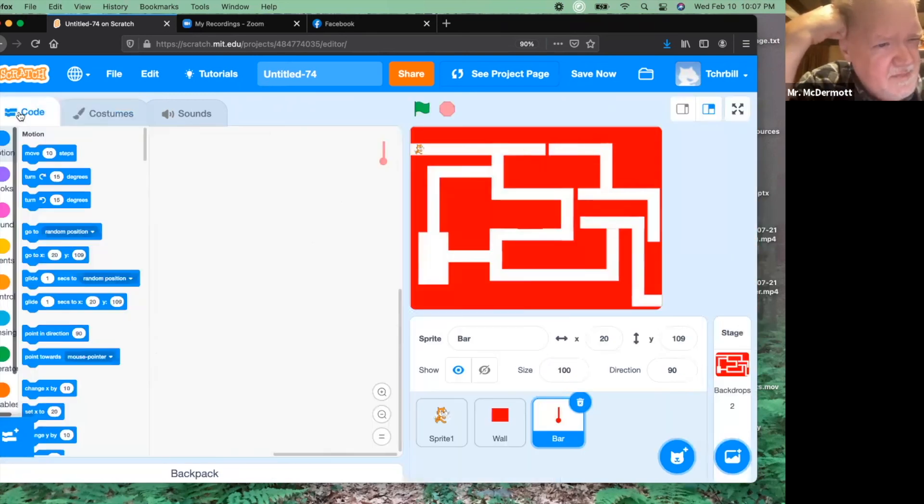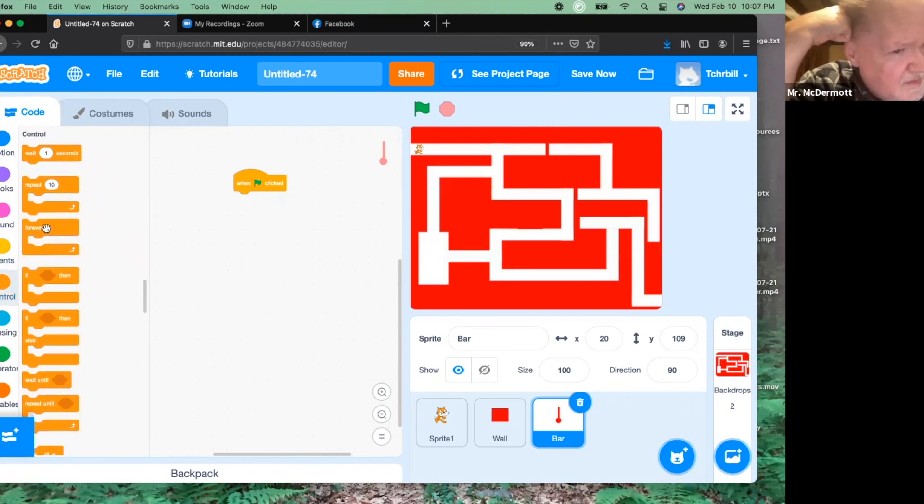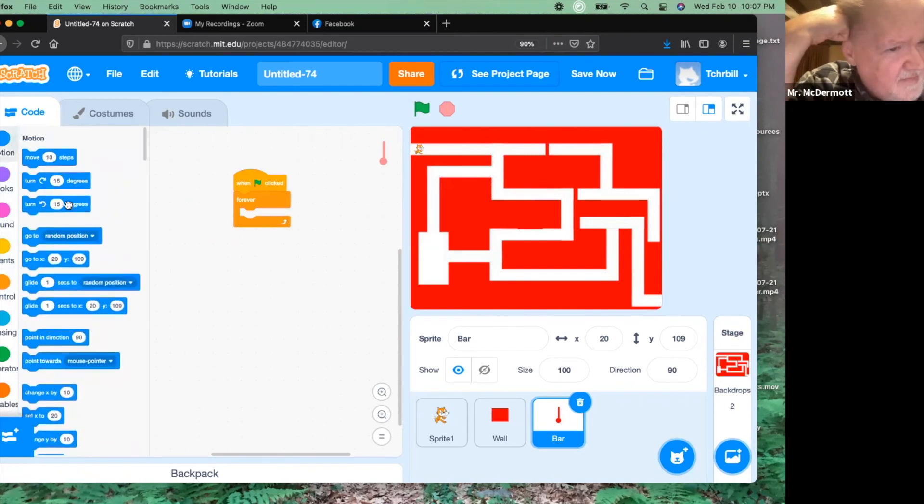Now let's go back to code. Watch how easy this is. When flag is clicked — forever — turn a certain number of degrees right or left, your choice. Let's keep it at turn 15 degrees. See how that's working. It might be moving too fast, but if you want to change the speed, just change the number of degrees. If you want it to go slower, use fewer degrees — now it's only going five. If you want it faster, increase the number. Find a number you're comfortable with and that's all you have to do for the revolving bar — very easy to code.